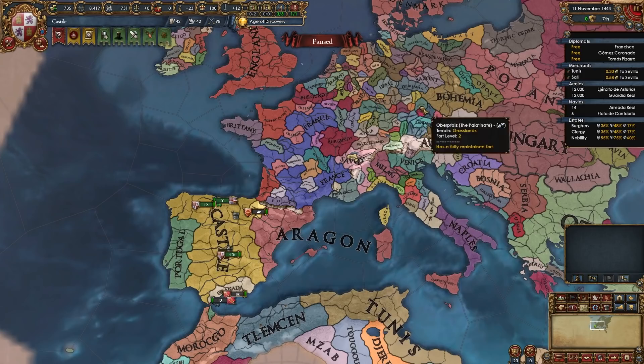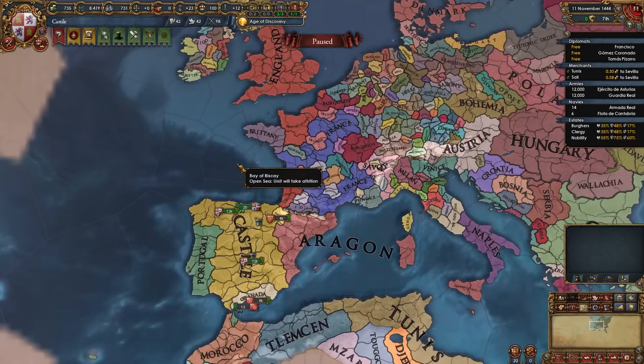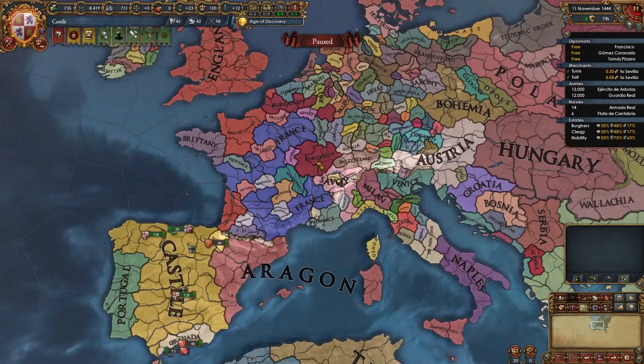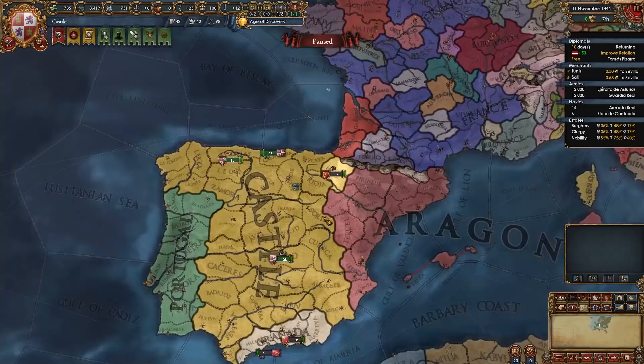For alliances, the three most important nations to ally are Burgundy, Austria, and the Pope — with Burgundy and Austria being must-haves. We're not going to be allying Portugal, France, or England. If Aragon is friendly towards you, you can ally them as well since they'll take a diplo slot anyway. I'll send an alliance offer to Burgundy and improve with Austria until I can royal marry and ally them. Once a day passes, I'll ally the Pope too.